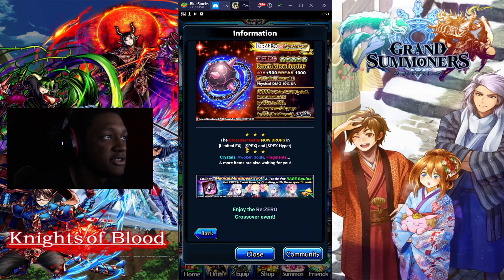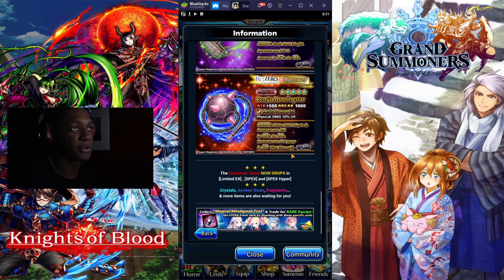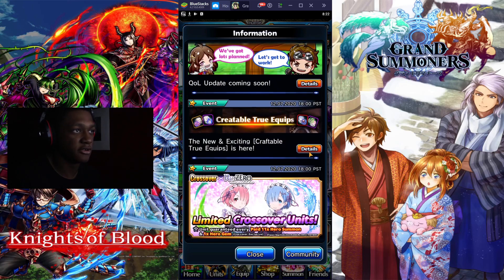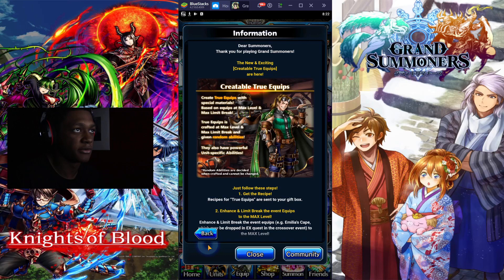Of course it drops in these quests right here. The crossover gems drop in these crafts, or broken crystals with the scrolls. We're going to get those from the events and from the login bonus. If you go down here you can see the new true chips — exciting craftable true chips are here.